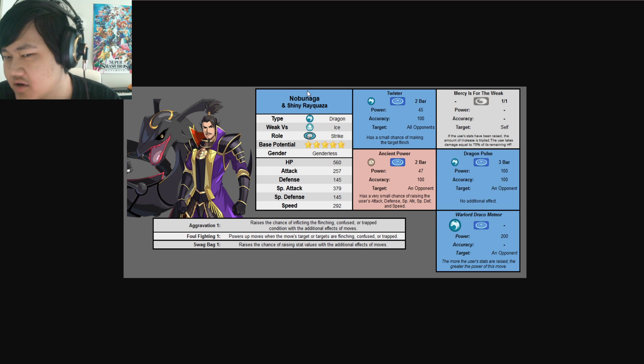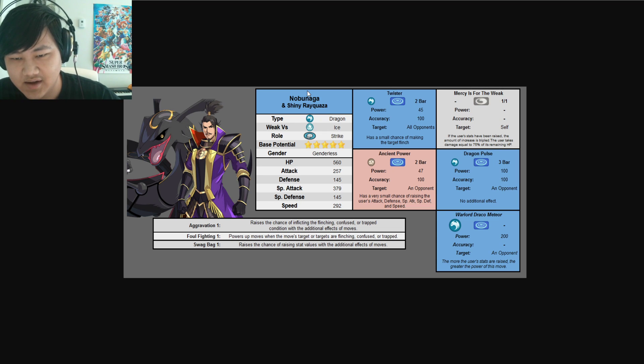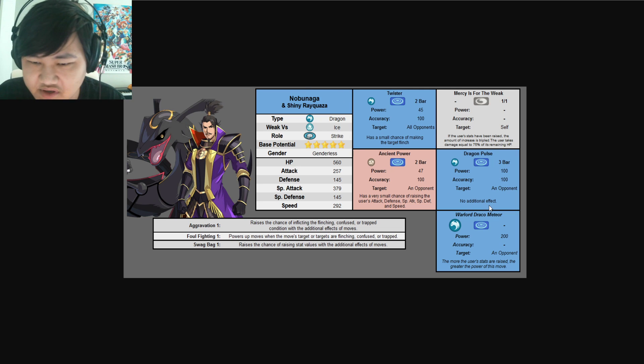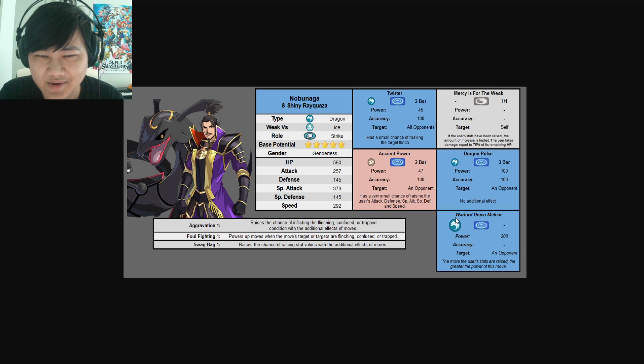It is a bit harder to sustain with the 75% recoil, but you don't have to use it — it's a pretty nice, standard dragon. Nowadays it's kind of hard to create concepts for dragon-type units that aren't just Draco Meteor and Outrage, since we already have those. Dragon Pulse is basically what folks go to as a move that isn't extremely overused in the game already.